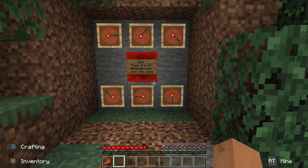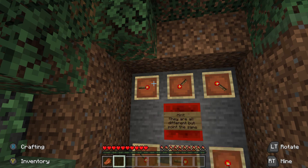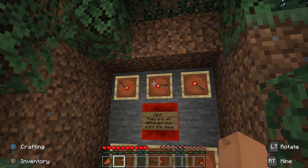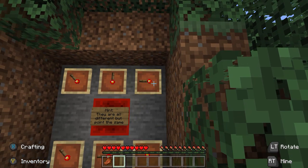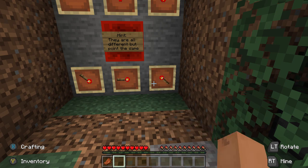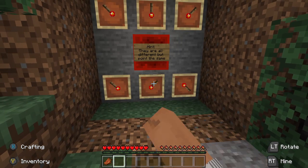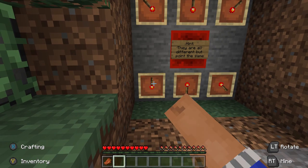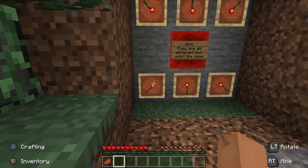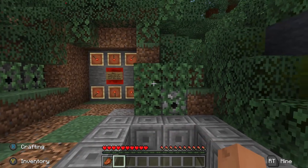First things first — how do we get in? This is really clever; you have like a little puzzle here. This will open the door. There's a nice little hint: they are all different but point the same way. And now it's open. I love that — I think that's really cool how they did that.